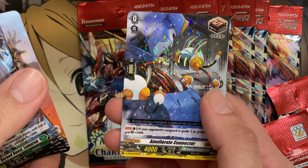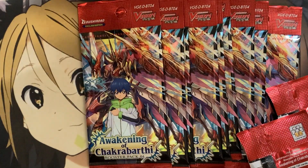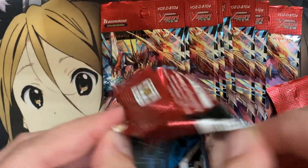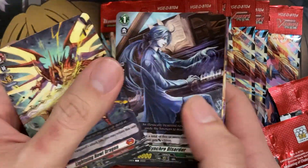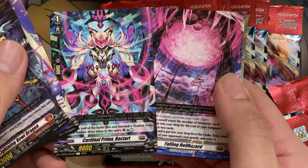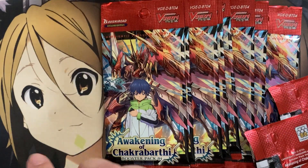We have Emoryet Connector and Rough Trample Monster for the rares. Hopefully I can pull one of the Nirvana grade 4s from these packs — didn't pull one from the last one. But we have Strong Sharp Dragon Geese Fort for our first hollow rare.